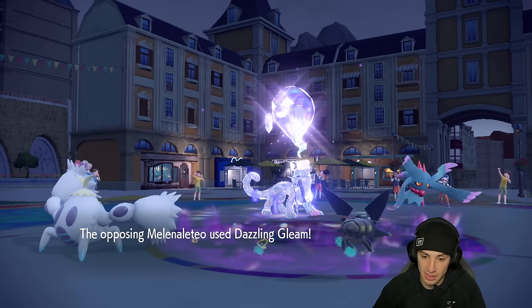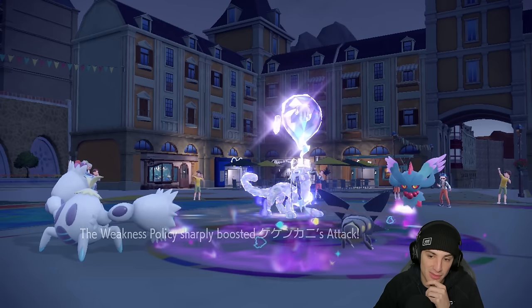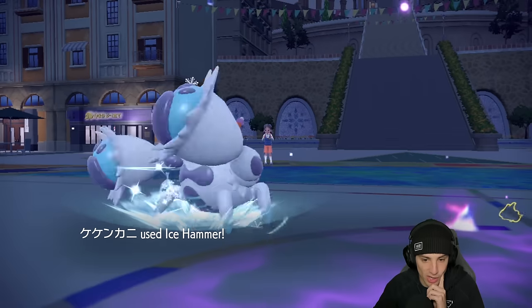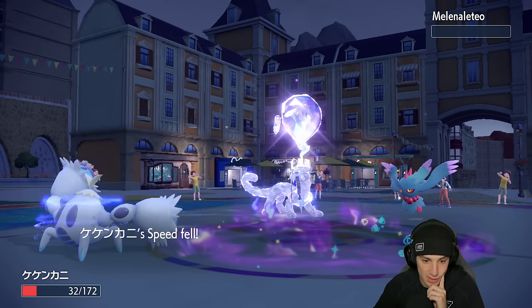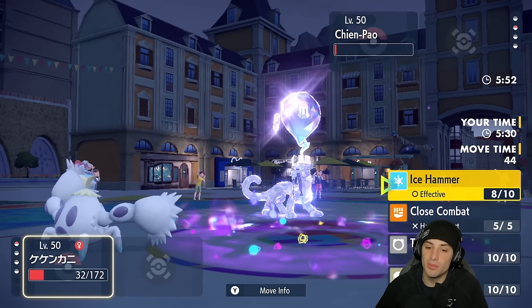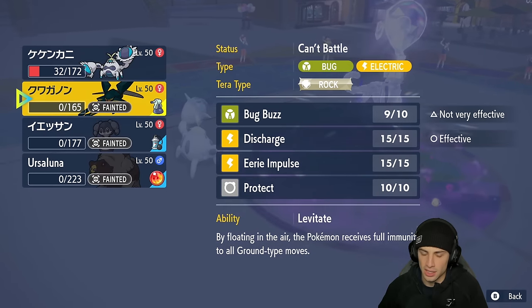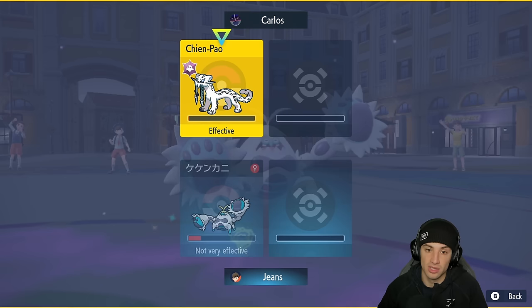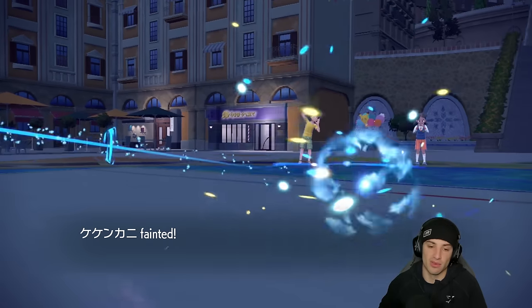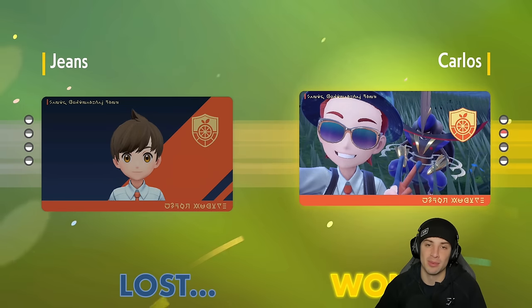Sucker Punch flies through — not too bad, we soak that. They go for Dazzling Gleam and I soak it up — Weakness Policy activates! I got Weakness Policy popped! Sucker Punch won't work on Vikavolt because of Psychic Terrain... but wait, Vikavolt has Levitate so it's in the air and doesn't get affected by the terrain. They go for Secret Sword and that's rough. Match number one — we'll take that. Two meta Pokemon cleaning up at the end kind of hurt us, but we start off one and oh. Got to use Crabominable a little — let's grab our first win.